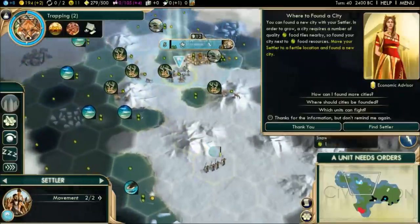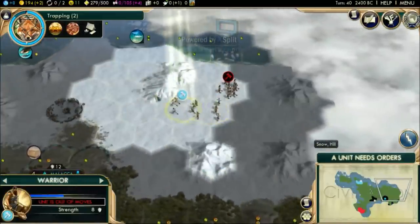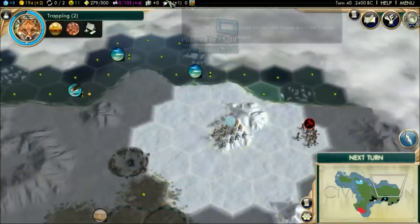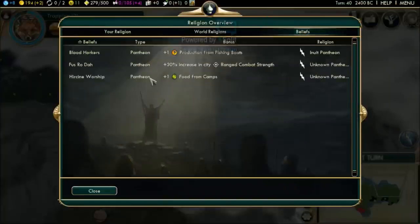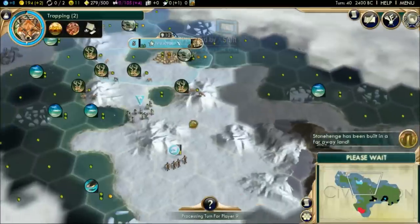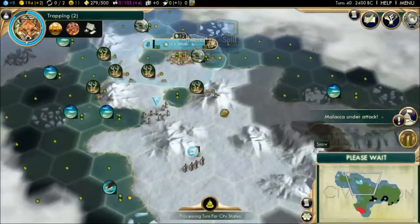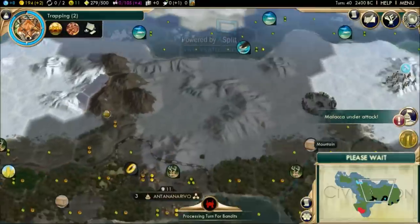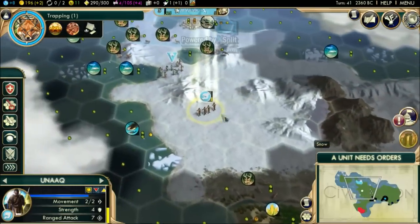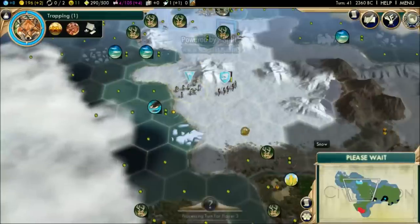The Unak is cool because he can move a bit faster than settlers. Somebody has founded a pantheon and somebody else has built Stonehenge — which means they're going to found a religion very soon, which is unfortunate. Malaka is under attack by the barbarians. They took a worker — I'm going to send this guy to heal for now.